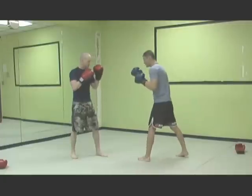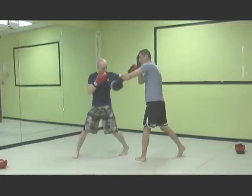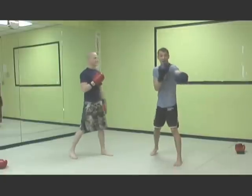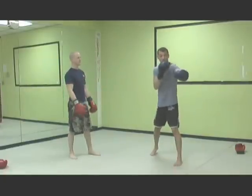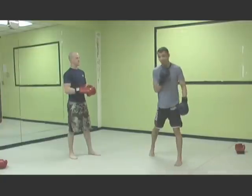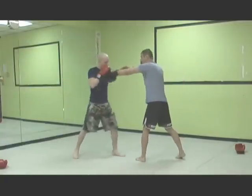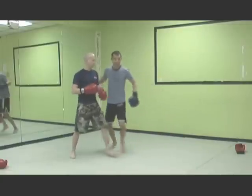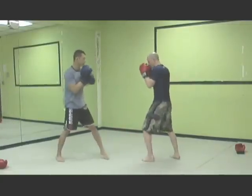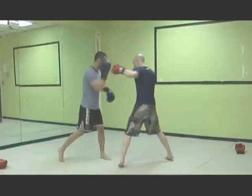The next counter is a hook. He's going to parry and throw a left hook at the exact same time. Once I'm catching the lead jab counter and then his right hand counter, the side of my face is actually open. He's probably going to see that and start throwing hooks to the side of my ear. So as I jab, he's going to parry and throw the hook, aiming for my ear.